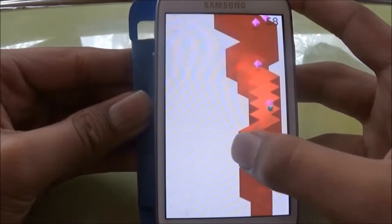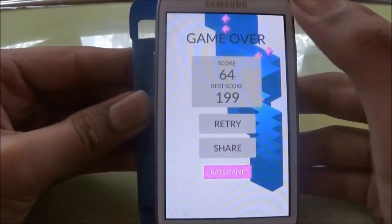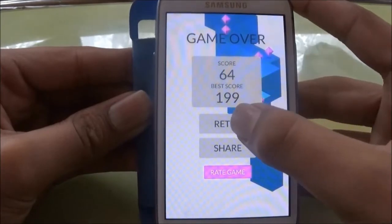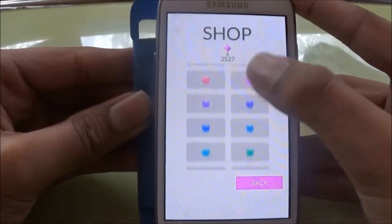As you can see, the color of the wall changes after you reach over 50, which makes it hard. You can also use those pink objects to unlock different kinds of balls.